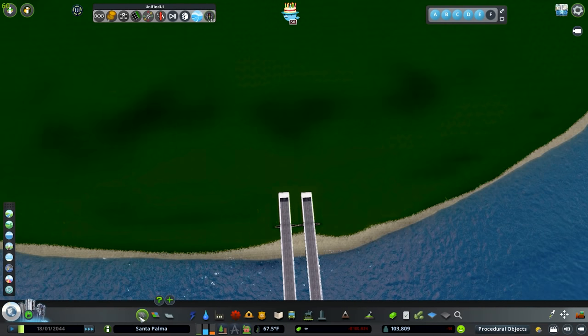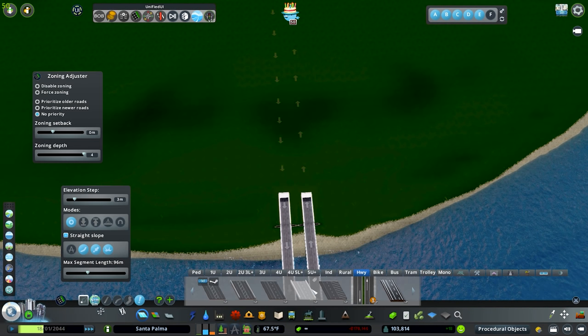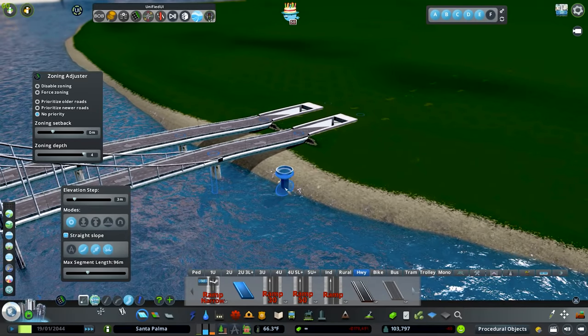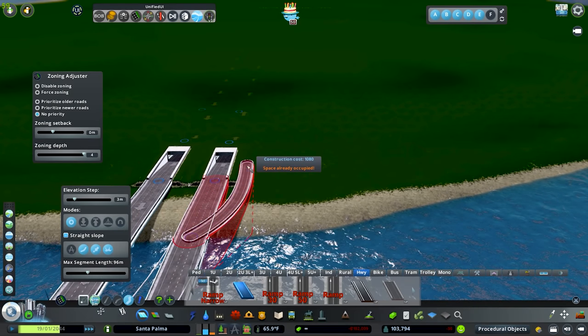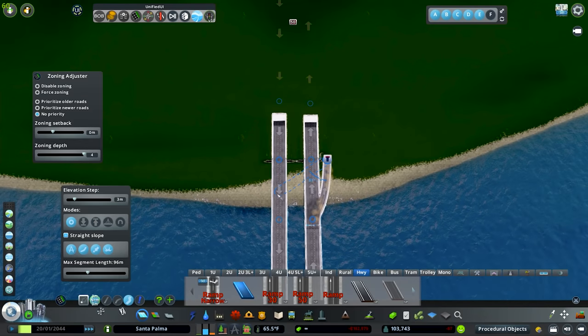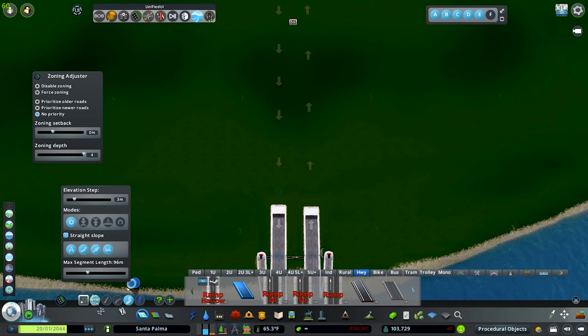Let's jump right in. First thing I want to do is grab this guy, go in here, and create a terminal. I'm going to come up here, place it maybe right here, and have it branch off right there. We'll turn on anarchy, go like that, and then copy it on this side.